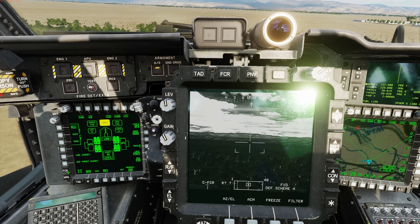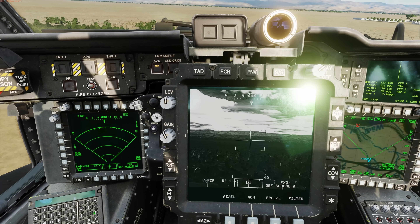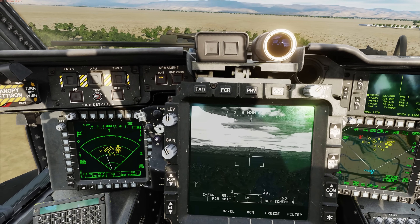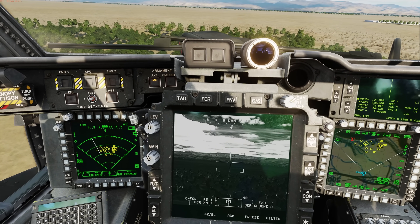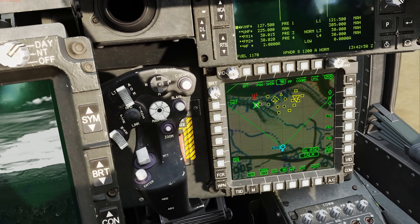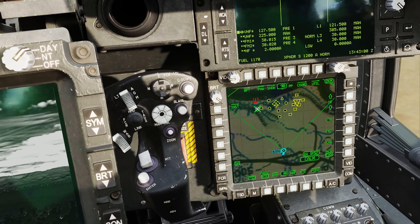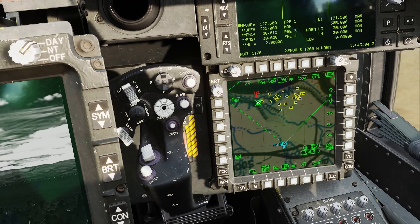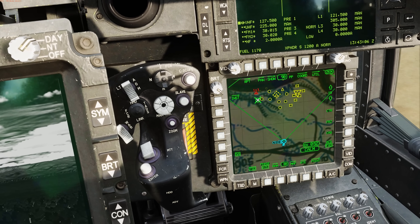Let's go back to the SCR and do a single burst scan to see what's out there. Okay, a nice array of targets. I'm going to move my cursor to the TSD and zoom back in. First, I'm going to create a couple of priority fire zones, or PFZs — one for me and one for Chaos 2, who's flying with me today.